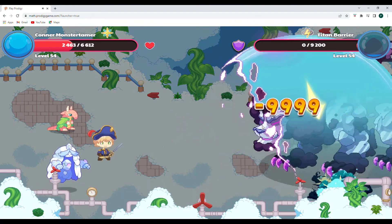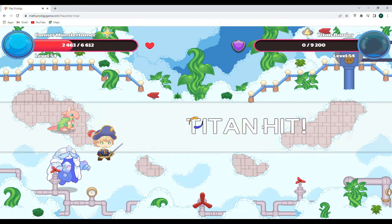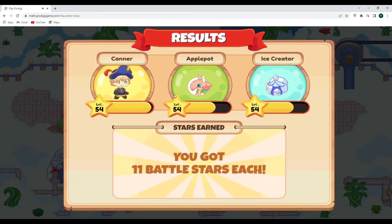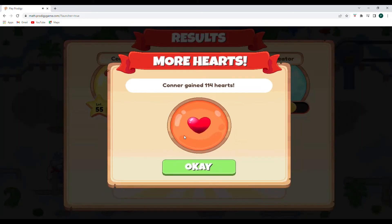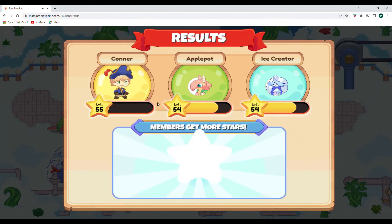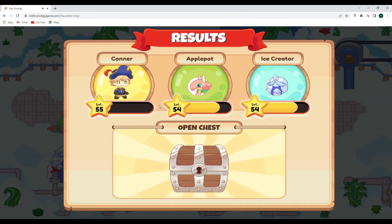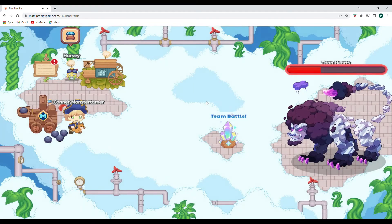Boom — there we go! We were able to defeat the Titan with a crazy critical hit. Awesome — 11 battle stars, that's enough for us to reach level 55. We gained 114 hearts and got a conjure cube too. This is like the coolest video ever! So not only did we beat the sea monster, we beat the Titan. We got a conjure cube and two Titan shards — that is awesome.